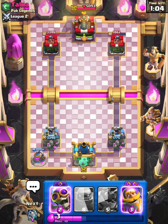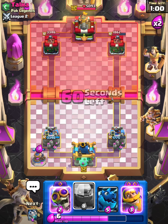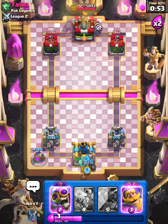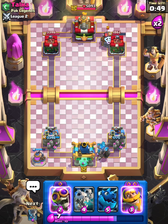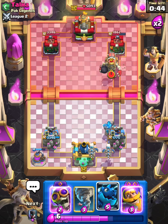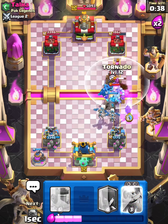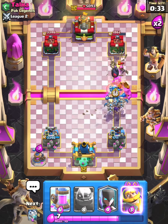I'm gonna go with my Elixir Collector right now. We've got about five seconds until double Elixir — we can definitely get a nice push off here. That's what we're gonna do: Golem. Not too bad. I will go with some Skeleton Dragons and E-Dragon right away.